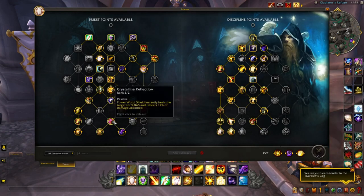Crystalline Reflection — Power Word: Shield heals the target for 9,845 and reflects 12% of the damage absorbed back to the opponent. Highly recommend getting this talent for the safe heal with the shield. The damage reflection back to the opponent is nice, and it also applies Atonement. It's a great last-second save — when someone just won't die, throw a shield up on them, get the heal, and reflect a portion of the damage back.